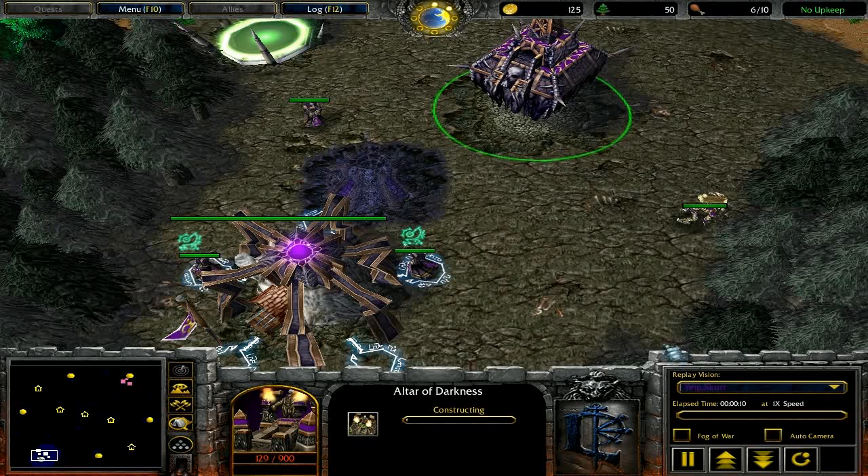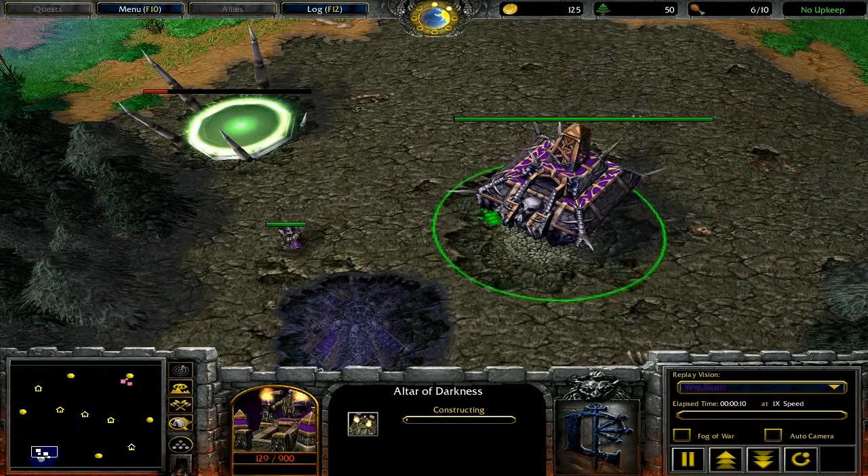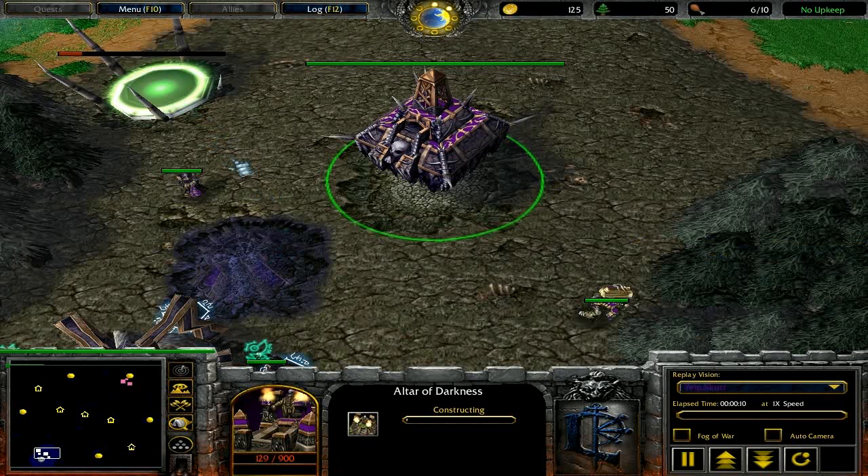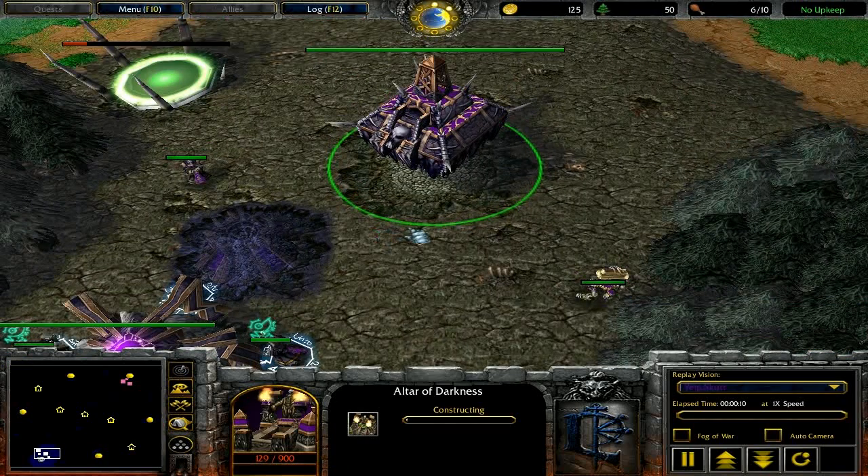Before we start the replay, I want to talk about building buffers. This is very easy to learn but very hard to master. Every undead building has a one-space buffer around it, except for the ziggurat and the necropolis. For example, when you build a Tomb of Relics right next to a ziggurat — which has no spaces around it — there's still going to be one space in between the two, even if you place them as close as possible.